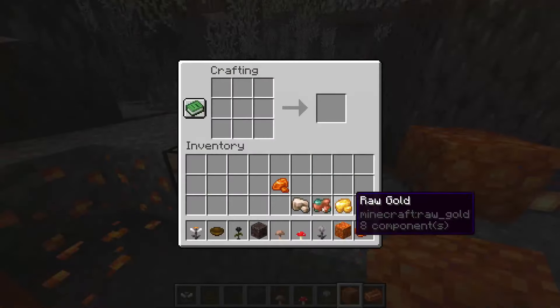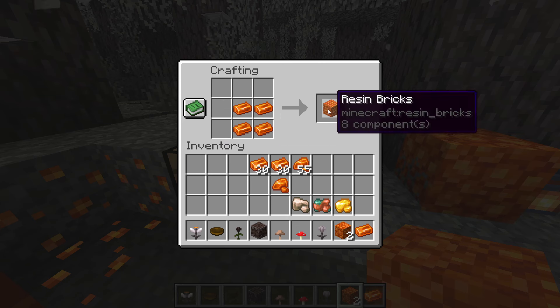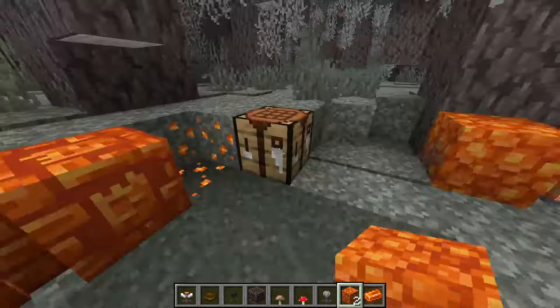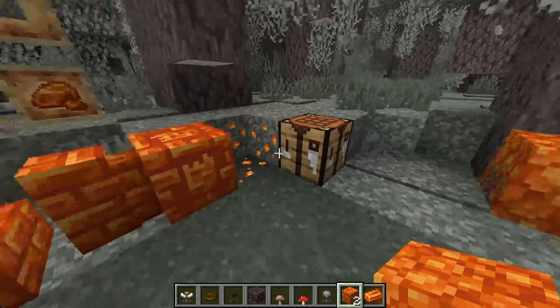The raw resin clumps can be made into a block, and the cooked brick version can also be made into a block. From there you can craft walls, slabs, chiseled, and stairs - all the same crafting recipes as the original stone variants. You can use a grindstone as well.